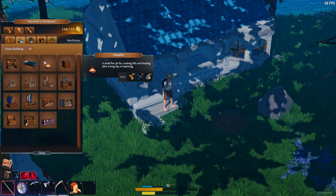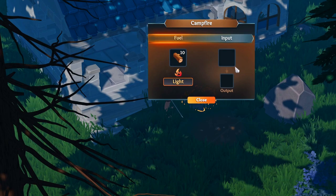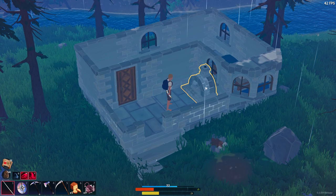You'll probably notice that you gain access to the campfire a ways before you'll gain access to the fireplace, which is where you'll be doing the majority of your higher tier cooking. It's important to know that you can only cook raw fish in the campfire, and it might not be the best way to utilize these fish unless you just really need food. Certain fish like the anglerfish have pretty cool buffs when consumed in cooked form — the buff is good to use in place of the backpack torch, which you don't get till way later in the game.